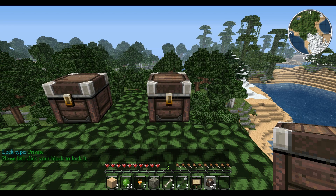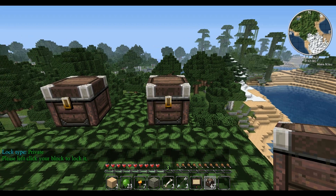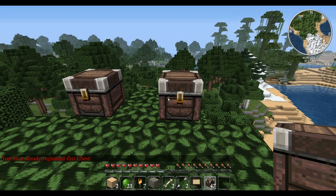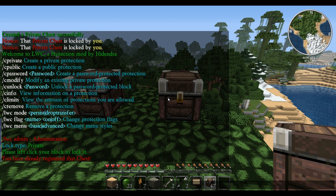It will basically say 'please left-click the block you want to lock.' So I'm going to left-click that, but it says I've already registered it because of course it automatically locked for me. Now if you want to make it public you just do /c public.